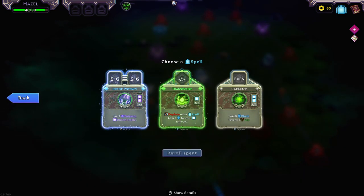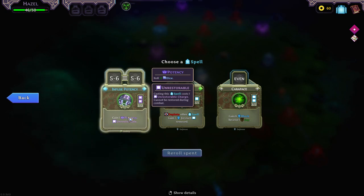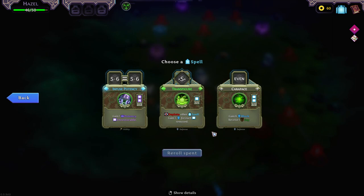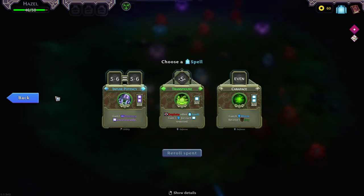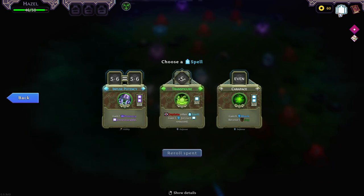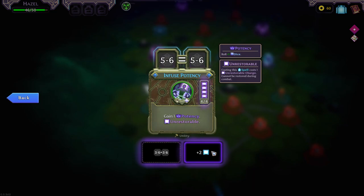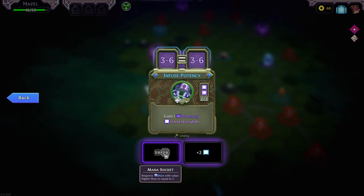Let's take a re-roll. Infuse Potency — Transfigure, gain one potency, roll dice, cast in this spell, unrestorable. Deplete other spell, gain three for each charge removed. So we can just deplete you straight away and gain the block for it and the power. Having another dice sounds nice as well, but it's a lot of work to get it going and they still need to equal both sides. I think there's something to be said for this — you are a five cooldown. We can remove you as much as we want. I think we're going with Transfigure here.